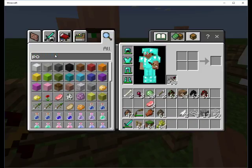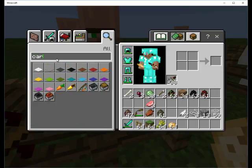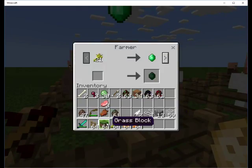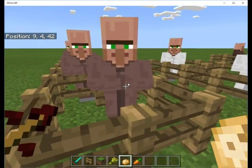Let's demonstrate. We'll put the wheat in and trade carrots. We can get an emerald, another emerald, another emerald. Eventually this will lock out. Let's get some more wheat and keep trading.